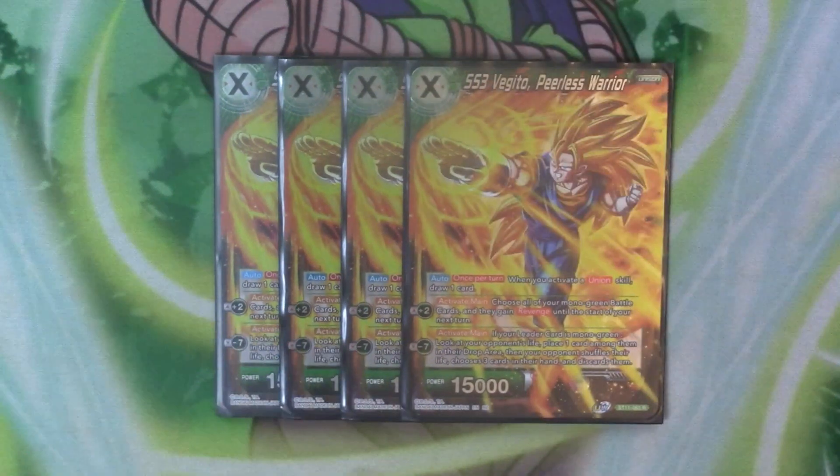And it's got active main minus seven — if your leader is mono green, you look at your opponent's life, place one card from the mono green in the drop, then your opponent shuffles their life, and you choose three cards in their hand and discard them. So you get to look at your opponent's life, rip one out, and then make them discard three. It's a very powerful minus seven but it's about getting it there. Don't be surprised when you play it if it gets targeted — it is powerful.